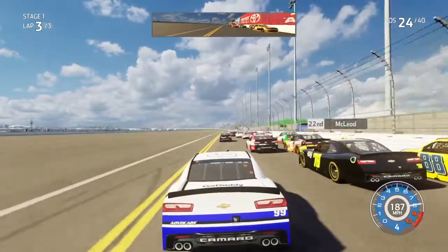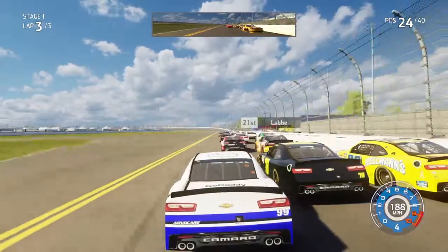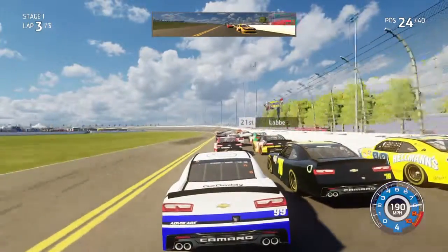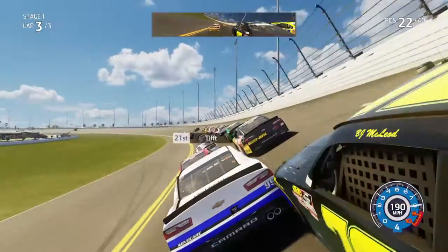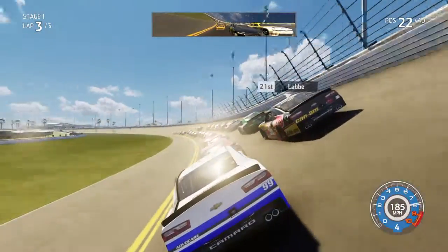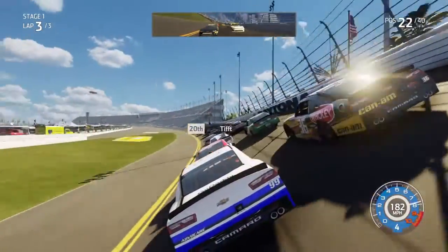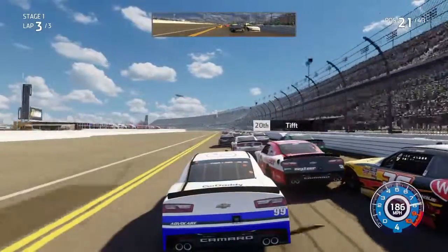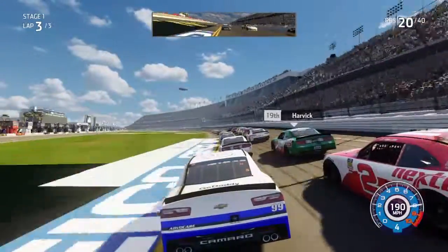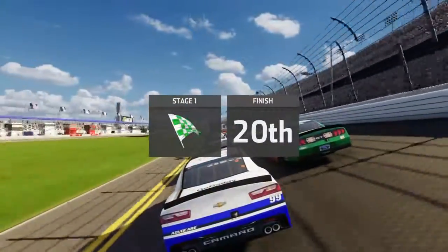See if we can draft with Ryan Sieg here — okay, maybe not. About Matt Tifft — hey, we'll draft with Matt Tifft for the final lap in Stage 1. Still there, let's try to hit P20. We're going to draft with Sieg and Cole Custer. We're going to get P20 — yep, P20 in Stage 1.